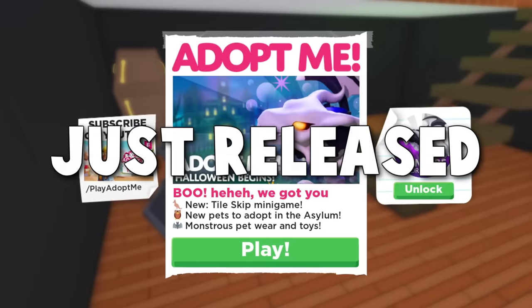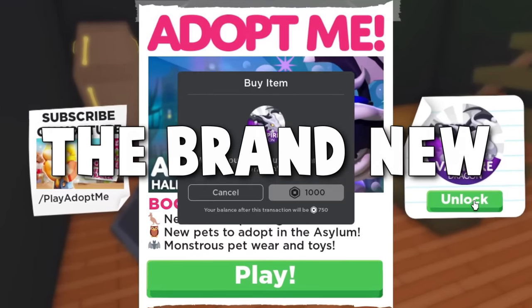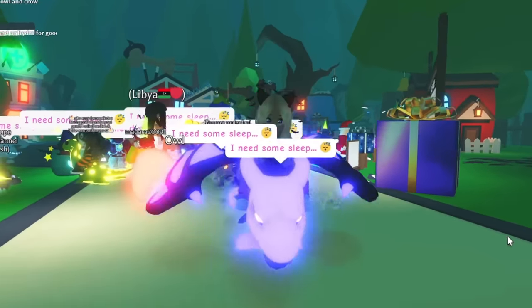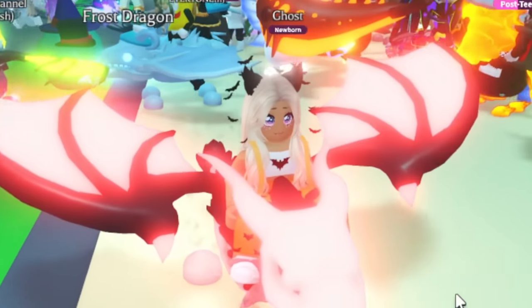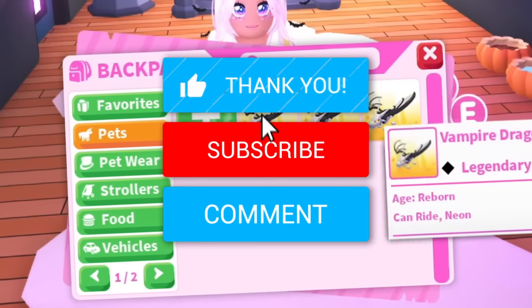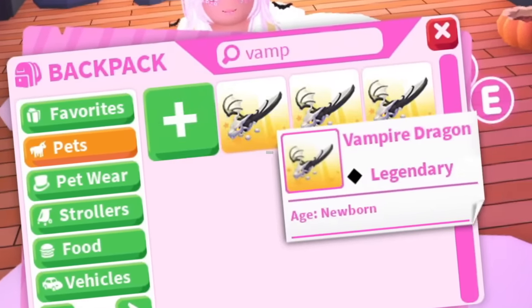Happy Halloween you guys! Adami just released their brand new Halloween event and along with that comes the brand new Vampire Dragon. In this video we will be trading every single variant of the Vampire Dragon to see what we can get. If you guys would like your very own Vampire Dragon in Adami, all you gotta do is leave a like on this video, hit the subscribe button, and comment down your Roblox username.